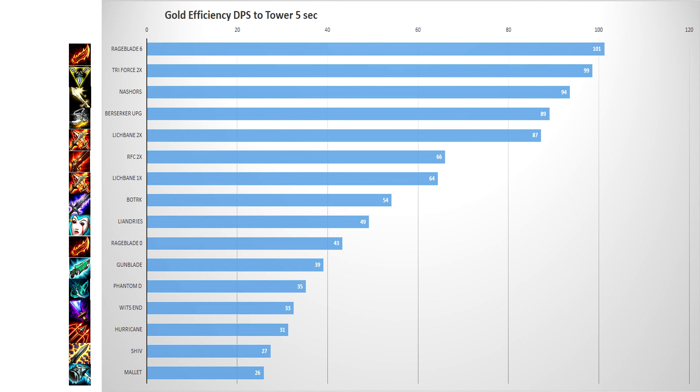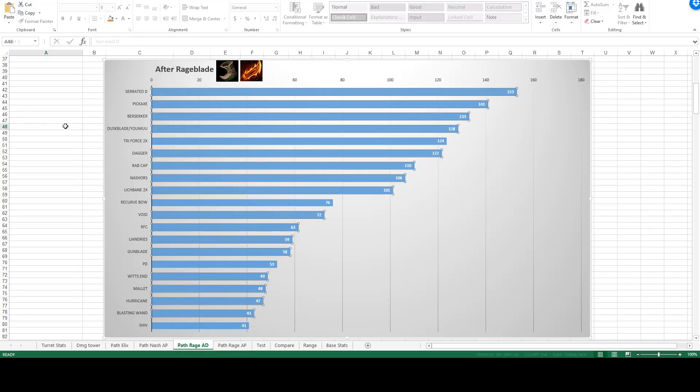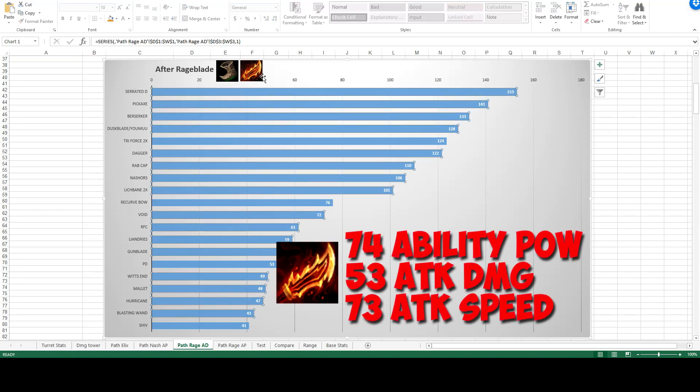For research purposes, we're going to take a look at 4 build paths: a standard Nashor's build, a build focused on optimizing Elixir of Sorcery, a build starting Rageblade and going AD, and a build starting Rageblade and going into AP. Starting with Rageblade, one thing to notice is that it converts the damage to AD, because it has nowhere near double the amount of ability power relative to its AD — it's actually higher on the AD side.